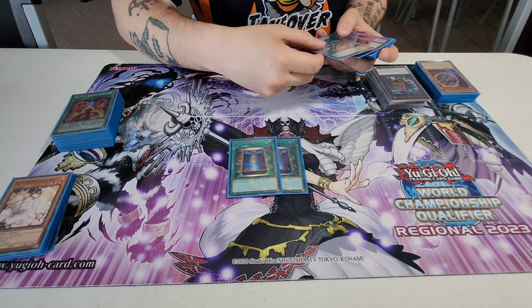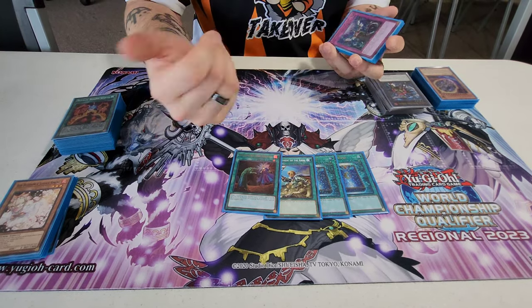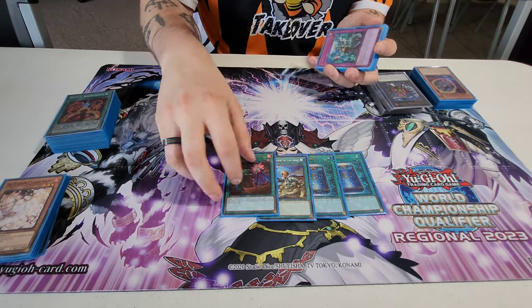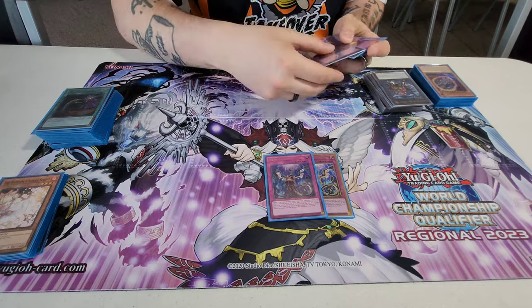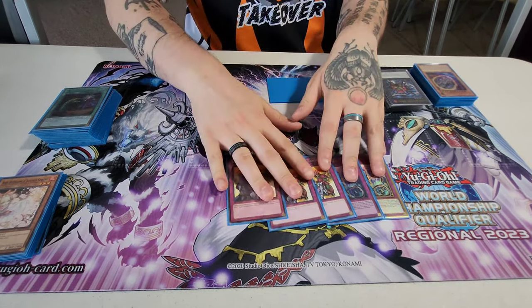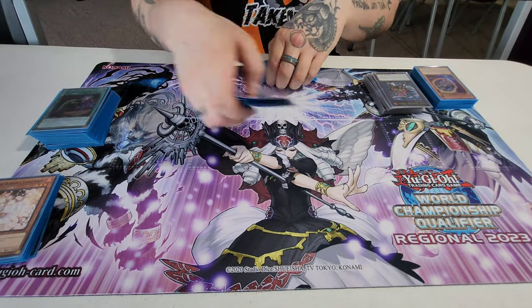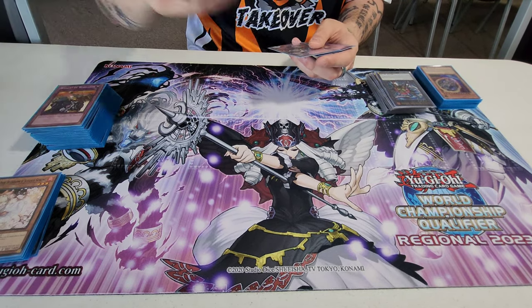Other staples: double Book of Moon — it's just good this format. One Reinforcement of the Army, one Called by the Grave. Rota's for Warriors; Call-by is just a generic staple — good for like Salad or Pearly, even Rescue Waste. Double Imperm. Triple Rivalry of Warlords — it's Fire Warriors, so this just hits a lot of decks like Branded right now. It's good. I don't remember exactly, but it's like 16 to 18 non-engine in here, so about half your deck is just hand traps or whatever.